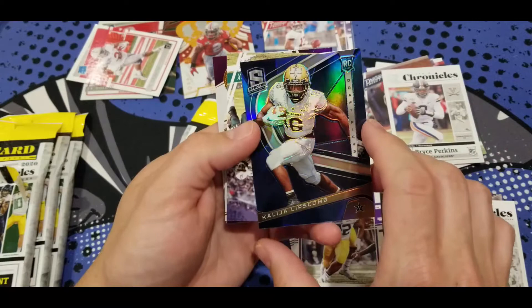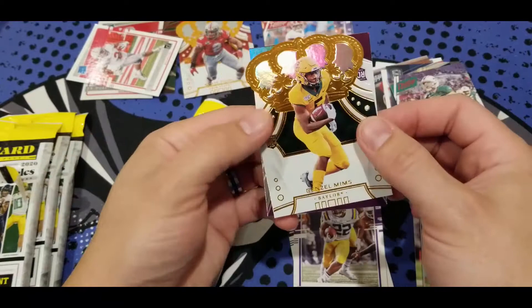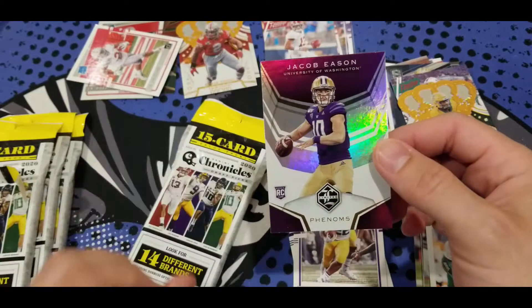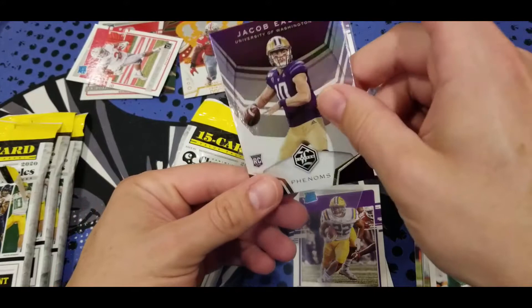Vanderbilt rookie. Wilcox. And we got Mims for Baylor. And another Jacob — we didn't get Jacob Eason yet, so that's the Limited Phenoms. So I have two of these. We got a bunch of quarterbacks: two Tuas, as well as Eason, Burrow, and Herbert.